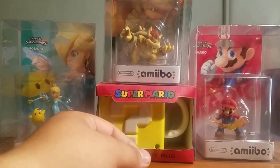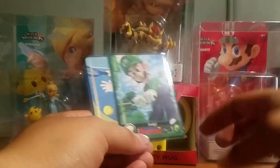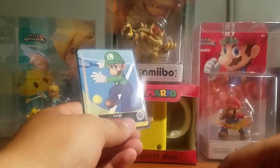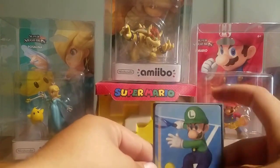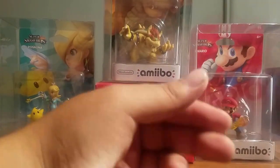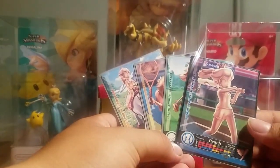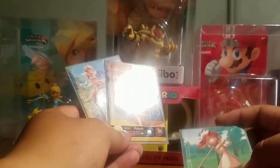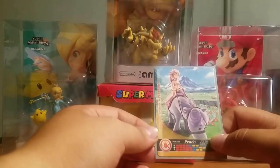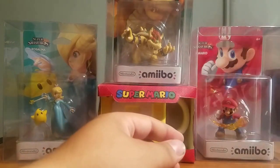For Baby Luigi, we got baseball, horse racing, soccer, and Baby Mario golf. So we need the tennis one. That's three cards. Then Luigi — we're slowly getting him. We have horse racing, baseball, golf, and tennis. So we need the soccer one — we need soccer Luigi to come out of the packs. And the last one, which is probably going to be really hard to get, is Metal Peach.